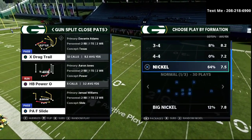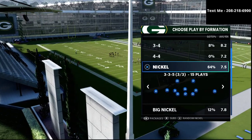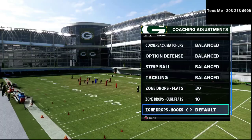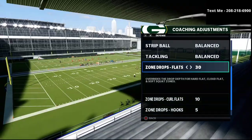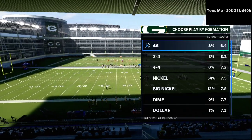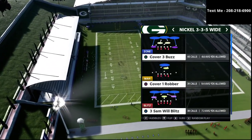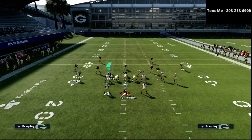In today's video we're specifically talking about the nickel 335 as it pertains to the gun split close pats. I have some of the best plays from split close loaded up here. In your coaching adjustments, I'm going to recommend you put your flats on 30 yards, your curl flats on 10 yards, and your hook curls on five yards — that's the foundation and starting point. Then we're going to audible down from 335 normal into 335 wide, and the play we're going to auto into is cover four show two, which I've put in my audibles.